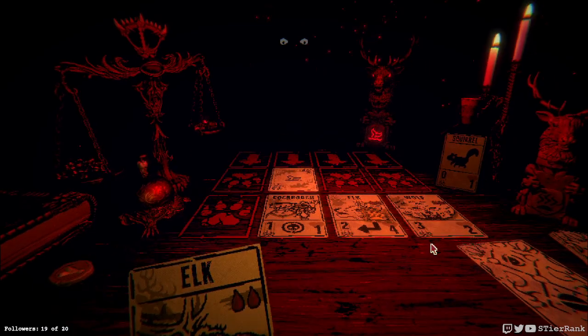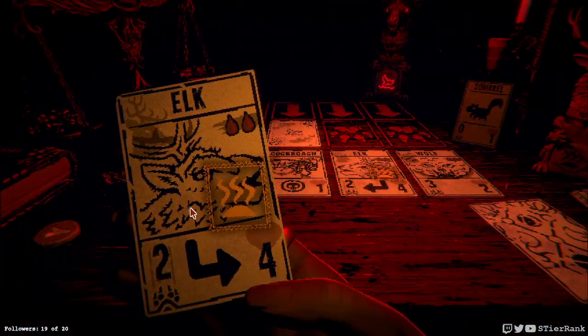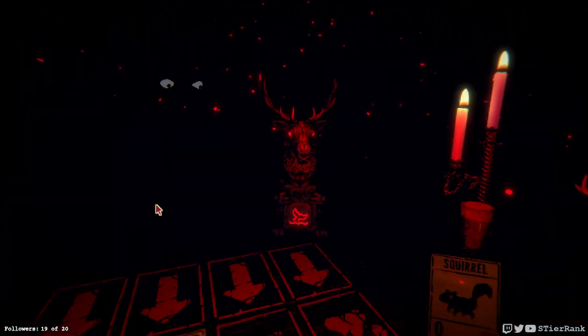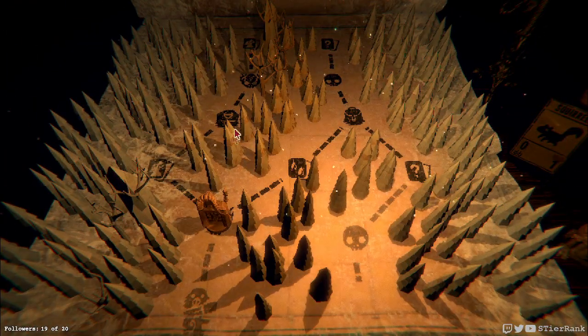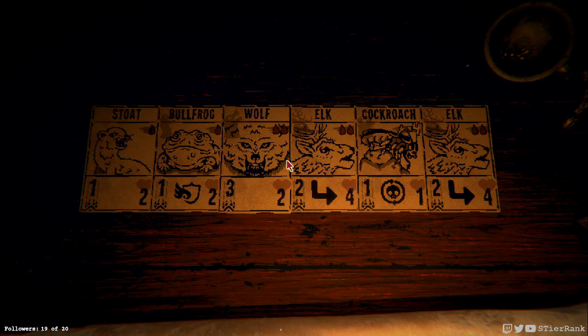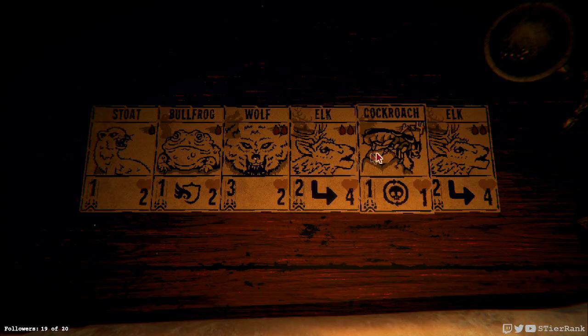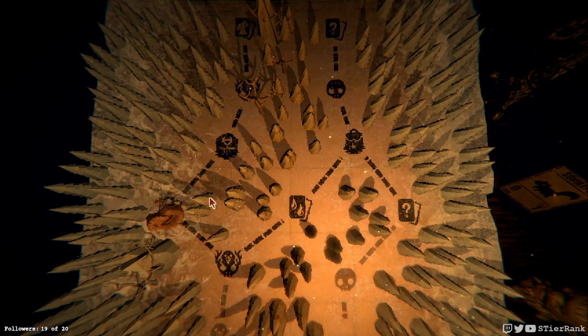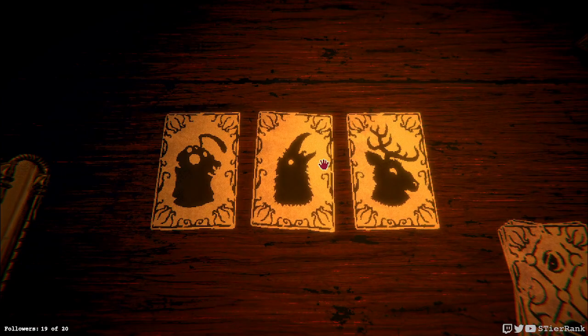Another elk - good. We could go this route and get another item, or we could get this route and get a sigil swap. I'm tempted to put the cockroach on either the wolf or the elk to have an undying one of those. It kind of seems to give up a bone consumer, but the cockroach is probably not ever really going to get that strong anyways. Maybe I'll put it on one of the elk. Having an undying elk would be pretty cool.